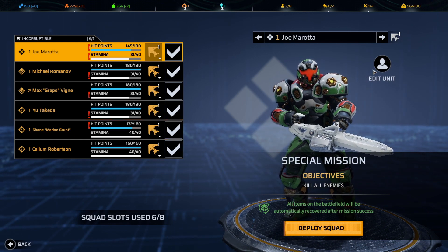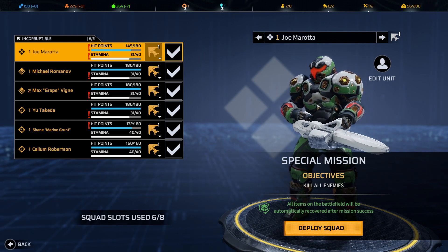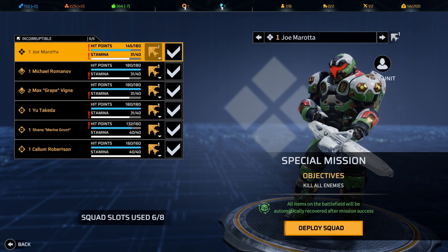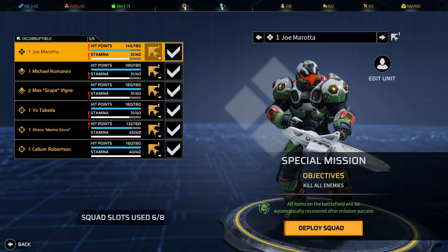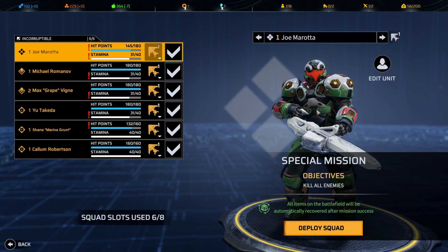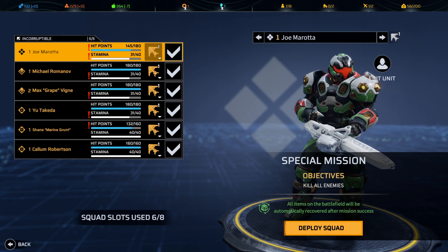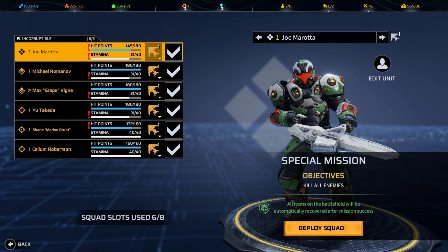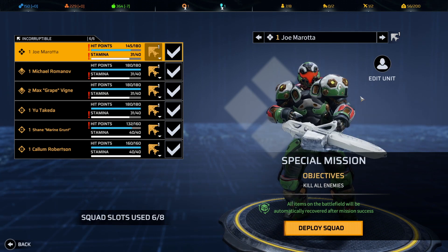One other thing — I named a ship myself. We're starting out with our first Manticore, calling it the Incorruptible in honor of the new DLC. Hopefully we can keep that airship incorruptible throughout the playthrough. Let's go.